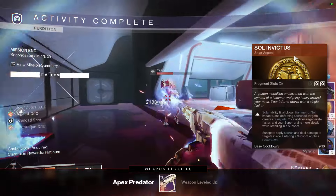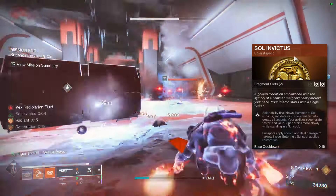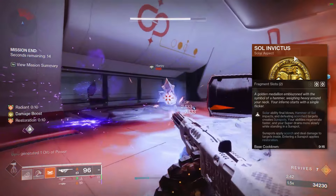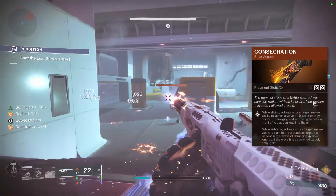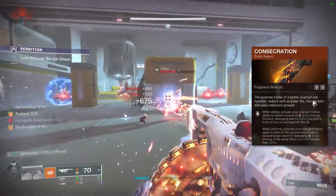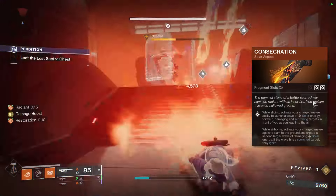Aspect-wise, Sol Invictus is an absolute must. Solar ability final blows, Hammer Sol impacts, and defeating scorch targets create sunspots; your abilities regenerate faster and your super drains more slowly while standing in a sunspot. Sunspots apply scorch and deal damage to targets inside; entering a sunspot applies restoration. I also really like the constant scorching of targets. I've also been running Consecration — it's so fun to get that huge wave of explosions, and it makes stunning Unstoppable Champions very easy through the ignition it creates.